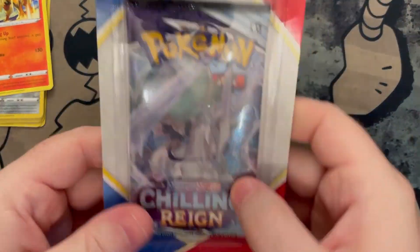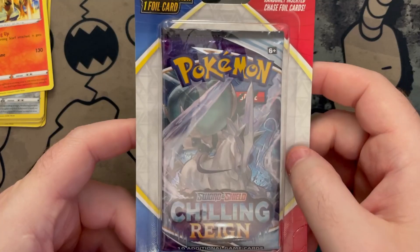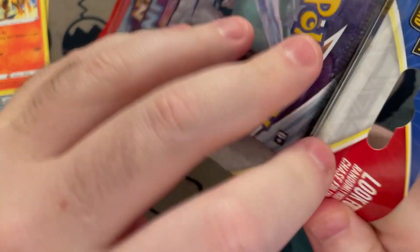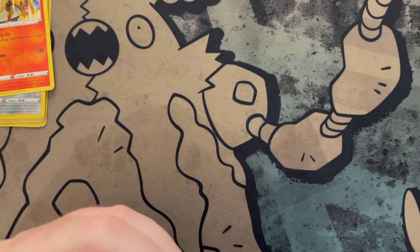Our rare — oh, non-holo Arcanine. So kind of a bust for the Rebel Clash. But thankfully we have this mystery foil booster pack. This is Chilling Reign — I'm trying to remember how much this was. You only get one booster pack and a foil card.